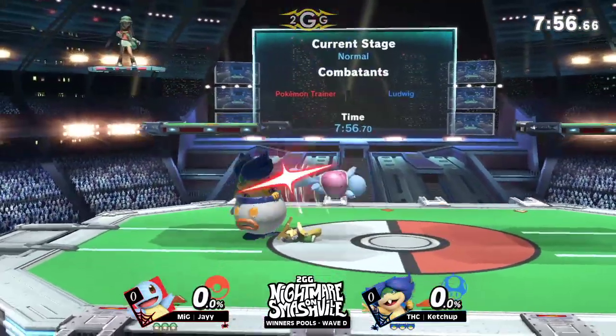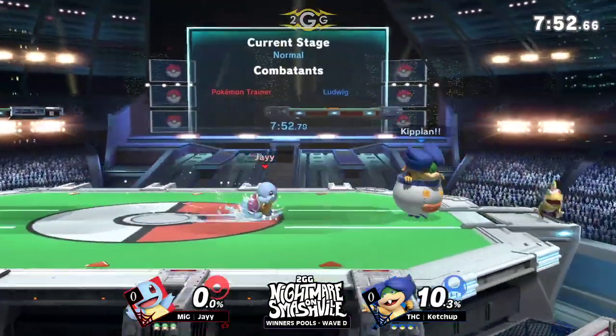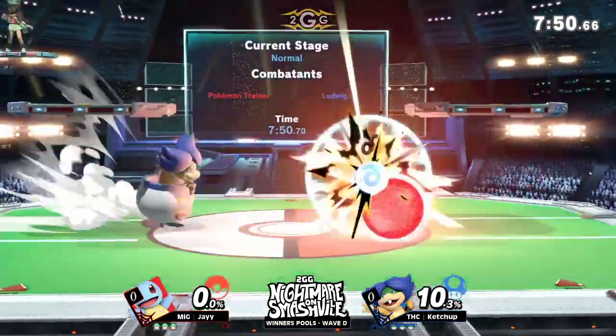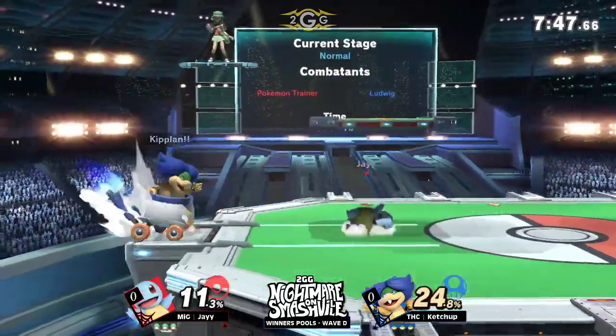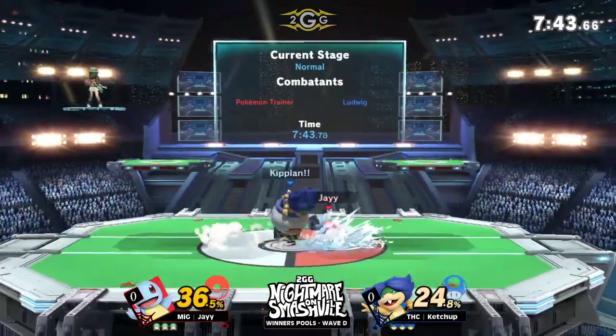Forward air lasts for so long. Back air has a pretty big hitbox and has so much kill power behind it. And more importantly, probably the best move in Bowser Jr. — or rather Ludwig's kit — is that up air. It's so disjointed, it's so big, and there's so much combo potential off of it. Look at that, coming off of the up air — up throw, excuse me.